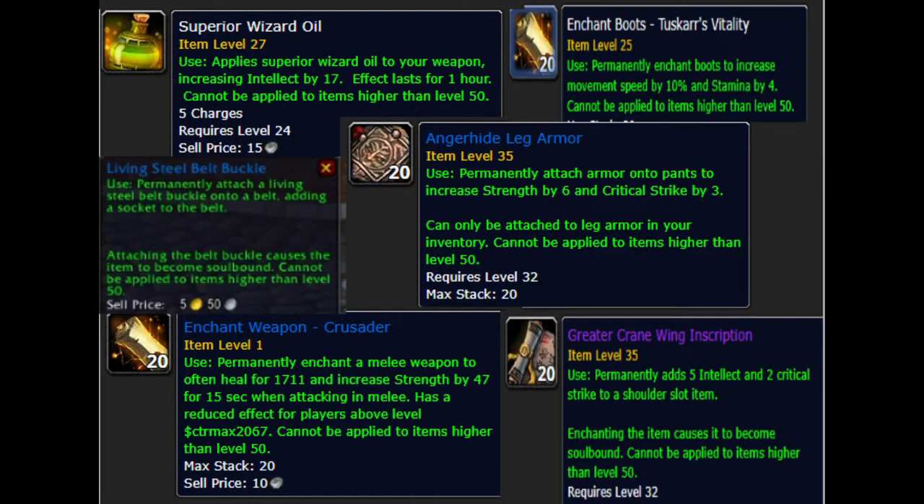That's stuff like the Crusader enchant for weapons, which, even after being nerfed, is seriously strong. There are leg armors and spell threads, wizard oils, Pandaria shoulder inscriptions, and more. But there's a catch: these enchants can only be applied if the item you're enchanting has an item level of 50 or lower in its natural state. So we're looking for item level 50 gear.